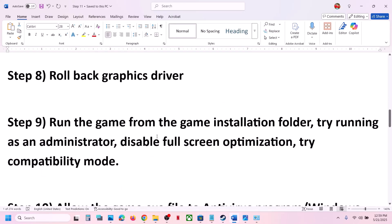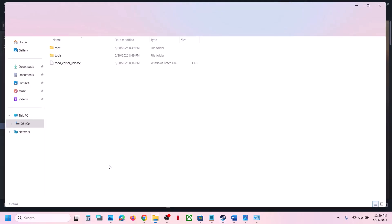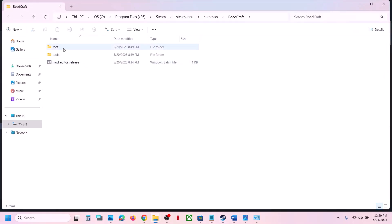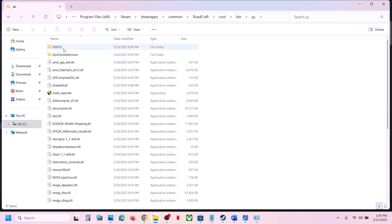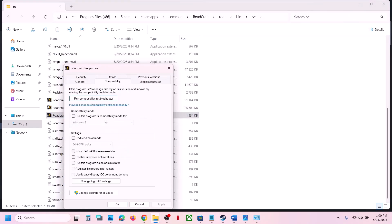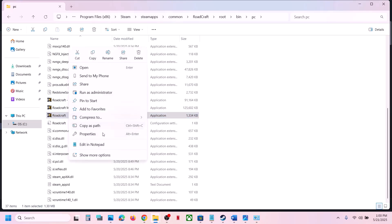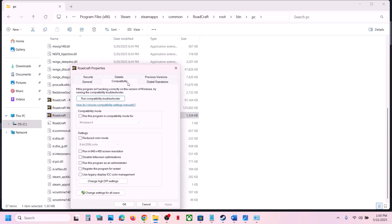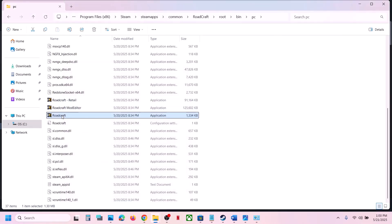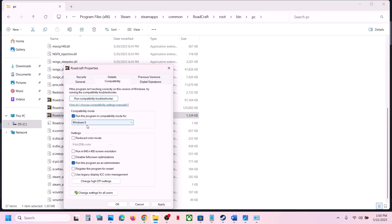The next step is to run the game from the game installation folder. In Steam, right-click on the game, select Manage, and click 'Browse local files'. Open the root folder, then the bin folder, then EC, and find the game EXE file. Right-click on it, select Properties, and first try double-clicking to launch the game. If that doesn't work, go to Properties, check 'Run this program as an administrator', hit Apply, click OK, and launch the game.